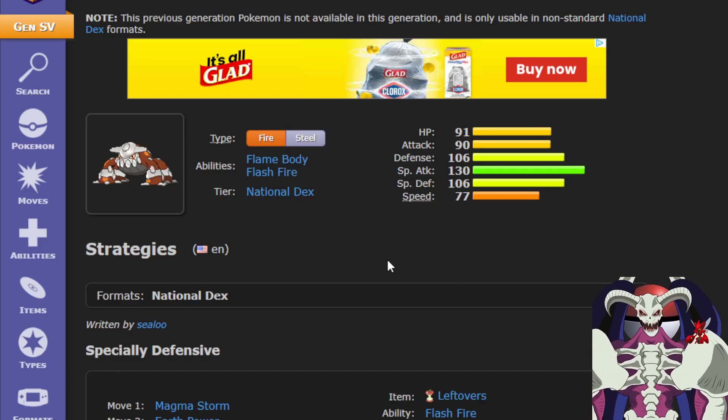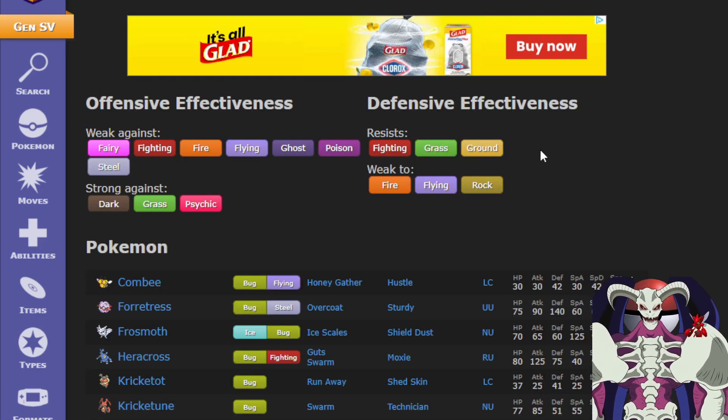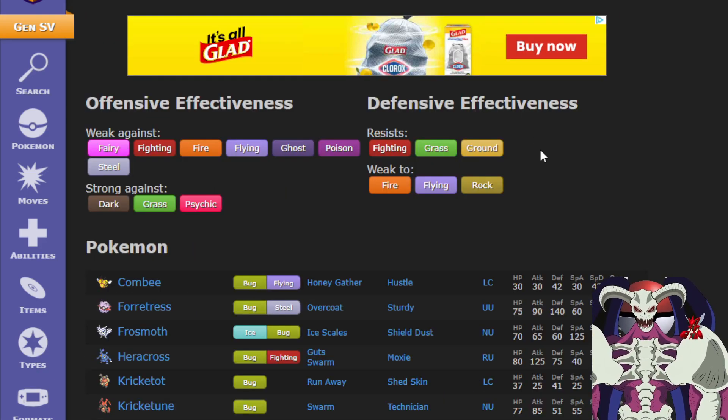I'm gonna be honest with you, I think Heatran's best Terra Typing is Terra Bug. While I know that Bug is seen as one of the worst typings in the game, for Heatran it's actually really good defensively.